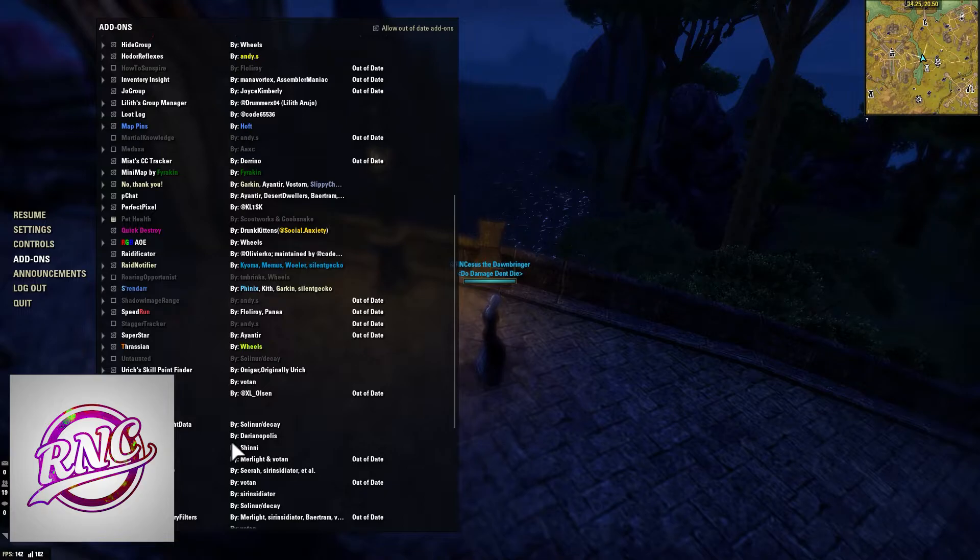Pet Health is for wardens and sorcerers to keep track of your pet health — if your pet dies, you have to resummon it. Obviously I don't use it on the Templar. Quick Destroy: you bind a button so that instead of typing the full destroy command, you can just click a button and it destroys the item for you in one click.